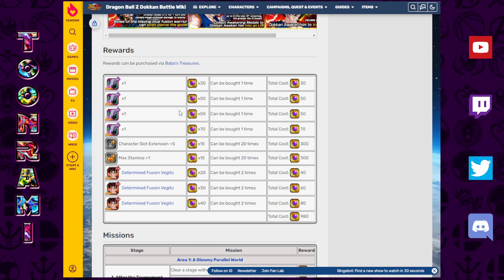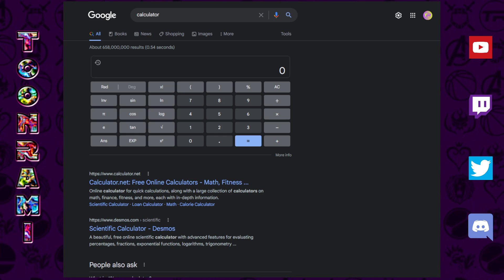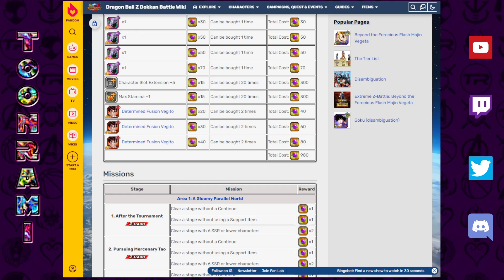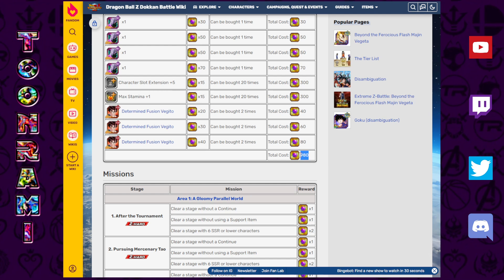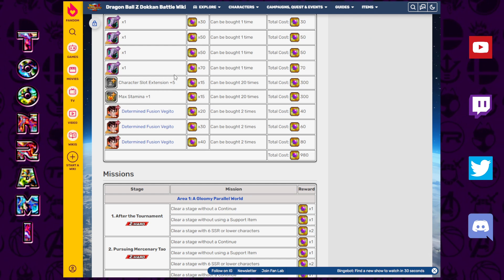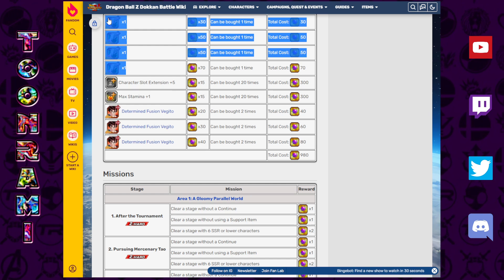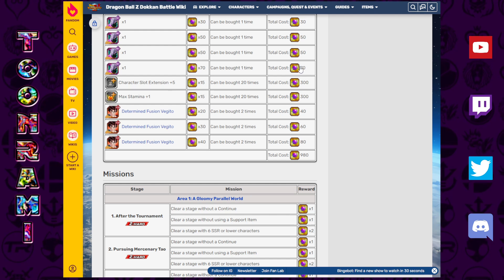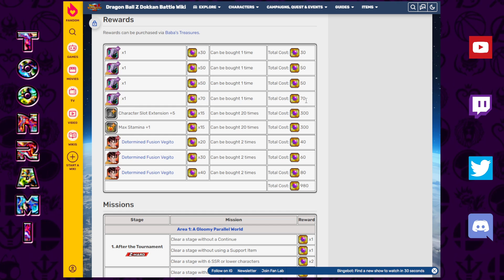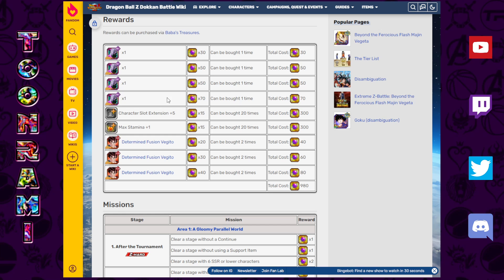Now let's go through the shop piece by piece and decide what you should be spending these stones on. I've got a little calculator here. Assuming we've got 558 stones, this is our starting point. We've got 980 stones needed to buy out the whole shop, which just cannot be done. The number one thing you should not do is buy these Elder Kais — this is the mistake that I made. I spent 200 of these Supreme Kai Stones buying four Elder Kais.